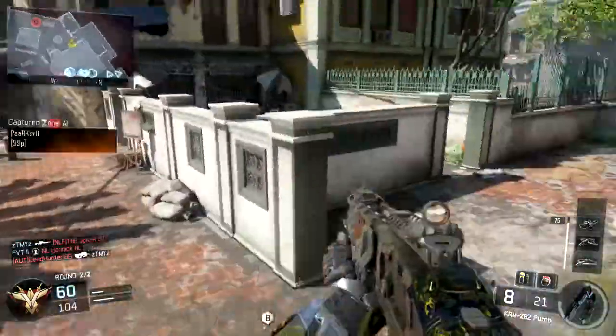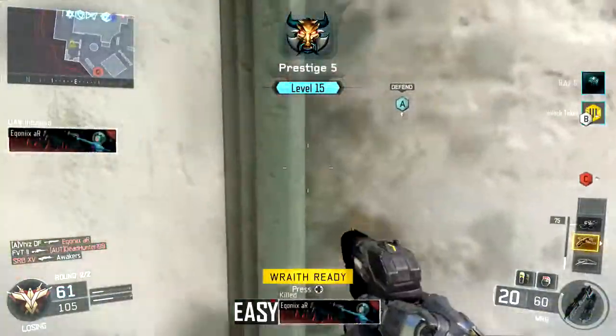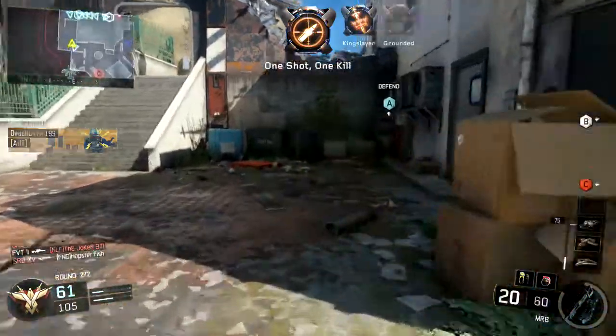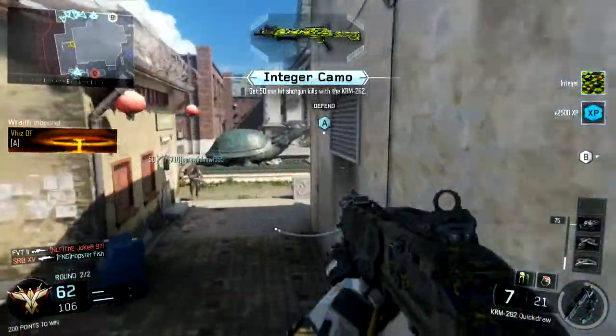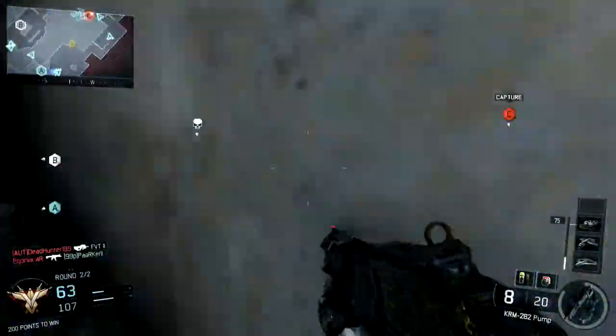The last two perks I use are Awareness and Tactical Mask. Awareness is what you need in this game — I honestly just love using it. You don't really need it, but in my opinion I really do love using it. It's like a UAV in your ears, which I explained in the last class setup video.